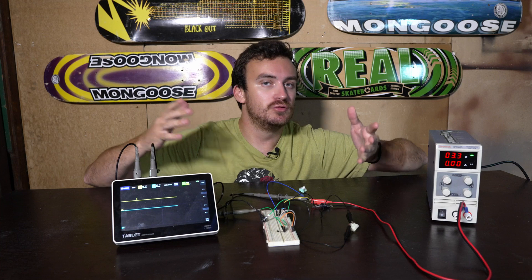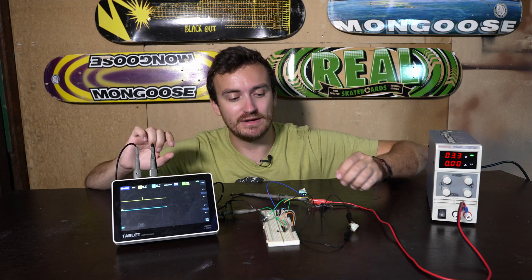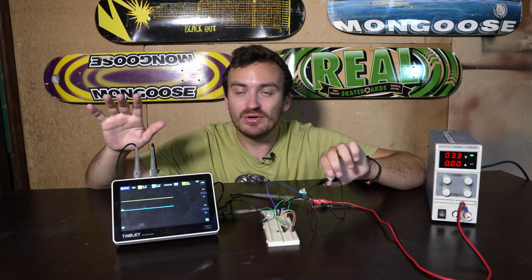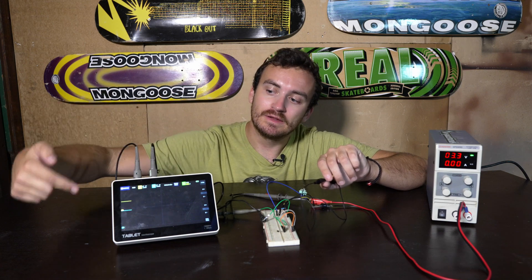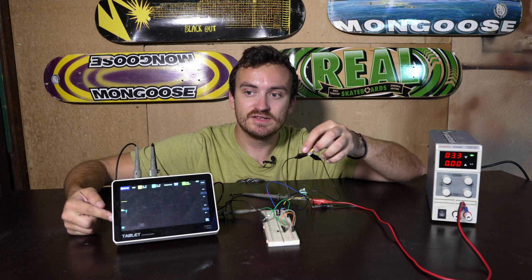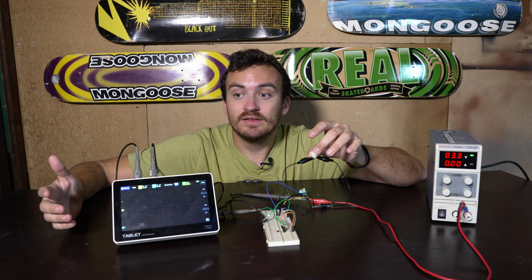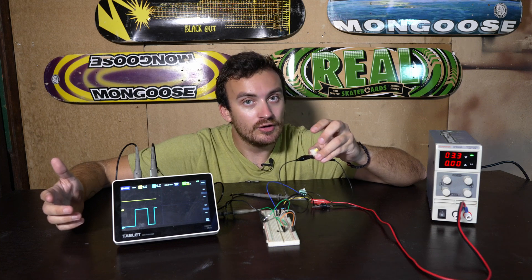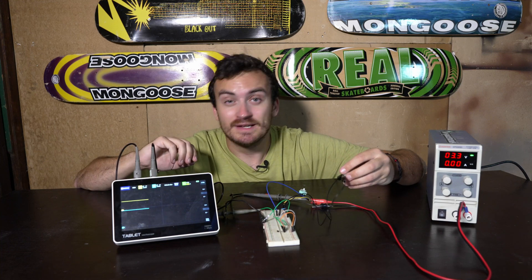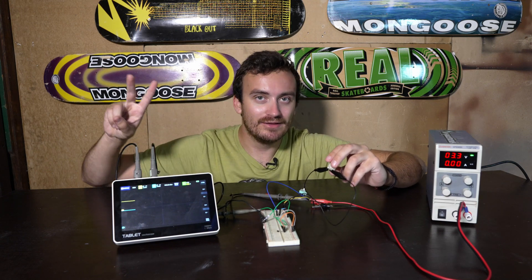First, we're going to look at a normal key switch and then the analog key switch. This is a regular keyboard switch hooked up to an oscilloscope — an engineering tool that tracks voltage over time. With this key switch, it's the blue line on the bottom. If I press it, you'll see it drop to the bottom, and if I let go, it goes back up. Press it, let go, press it, let go — you'll see nice squares. This is called a discrete or digital signal. It is either in one of two discrete states: high and low. One, zero — it's binary.